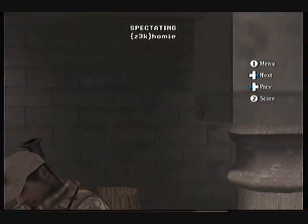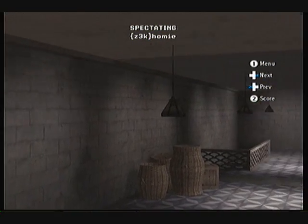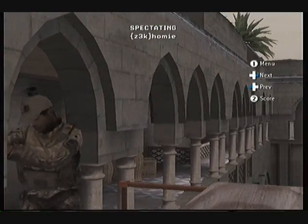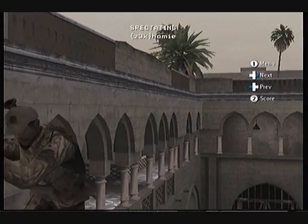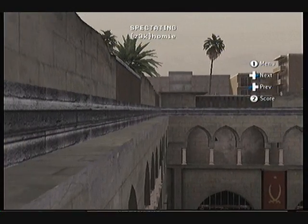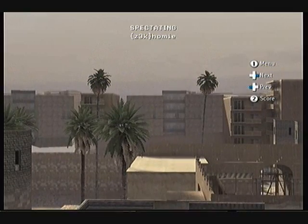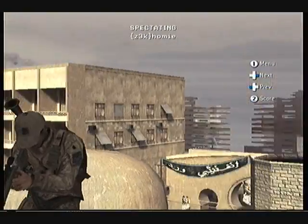You climb up it. This camera thing, they have bad angles. He moves over and then he jumps and does that jump, crouch, jump. And now he did an elevator glitch.